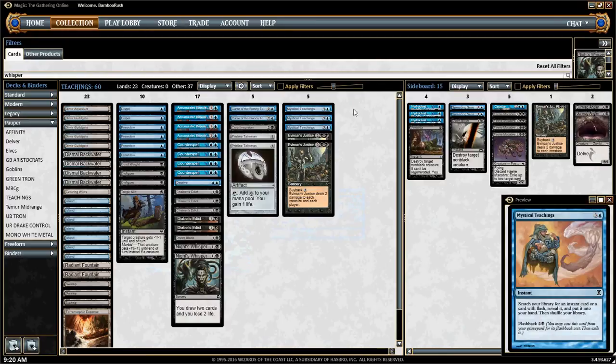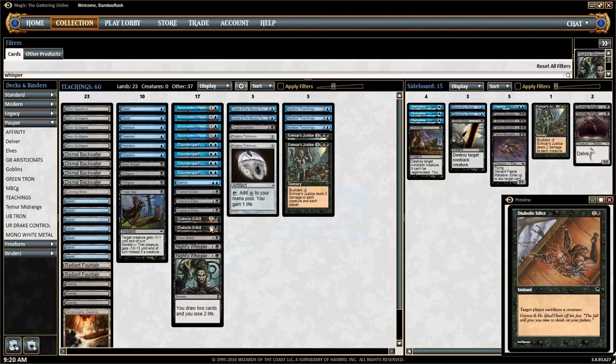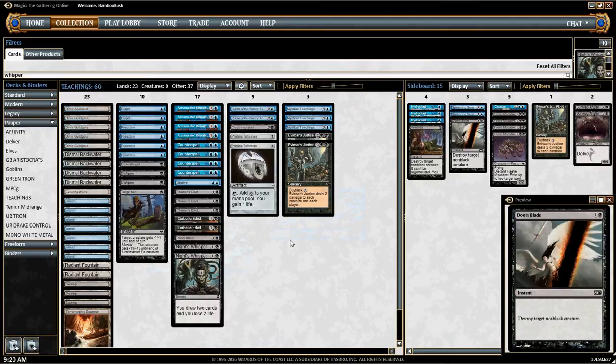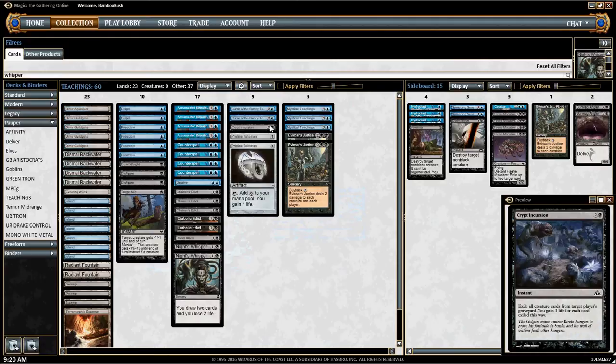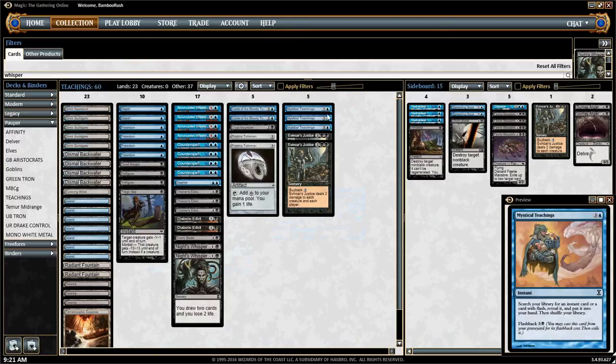This is just a guideline. Sometimes you're going to want to get a Diabolic Edict or Doom Blade to kill a creature, a Disfigure or something. Or you might want to get Crypt Incursion right away because your opponent is doing something cheeky with their graveyard and you need to disrupt them. Let's break everything down into the basic Stage 1, Stage 2, Stage 3.